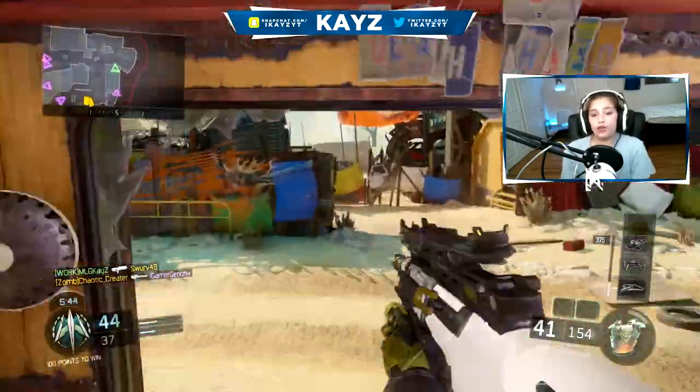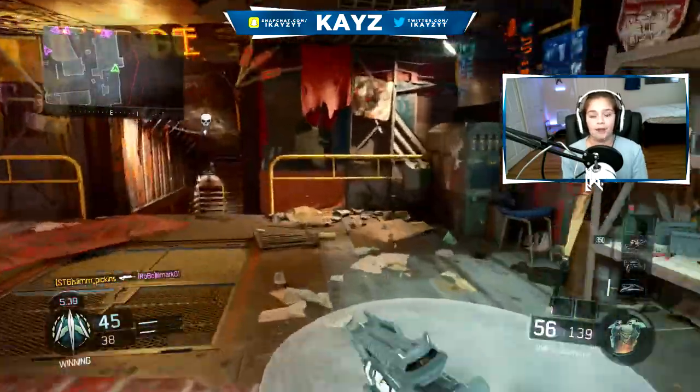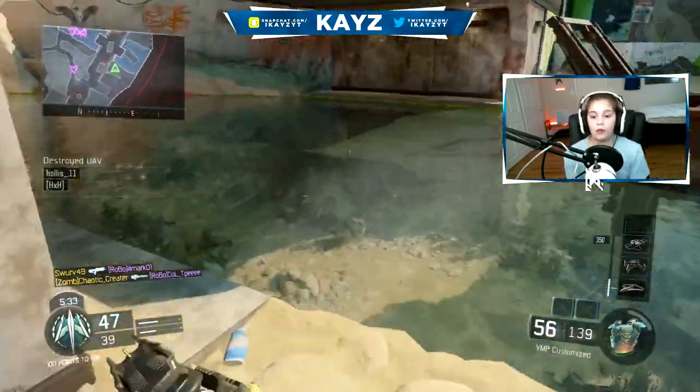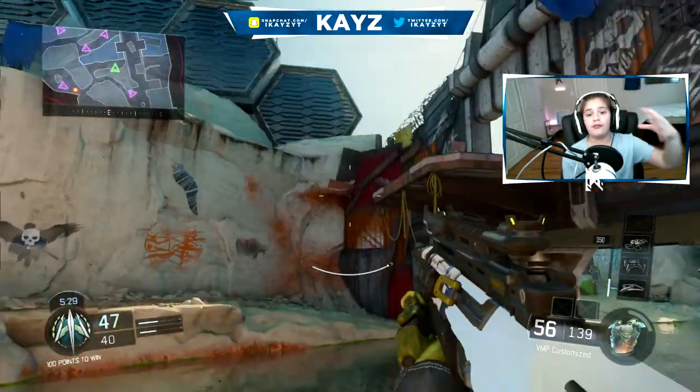In my opinion, Verge is not my favorite map out of this whole DLC 2 Eclipse. I definitely do like maps like Knockout better than this. But Verge is the map where DLC 2 is kind of based around — long range, kind of gunfights.